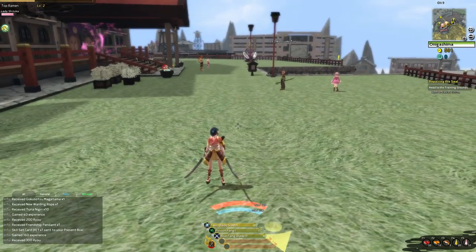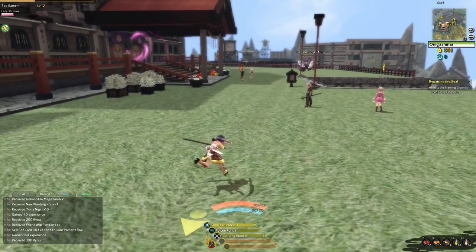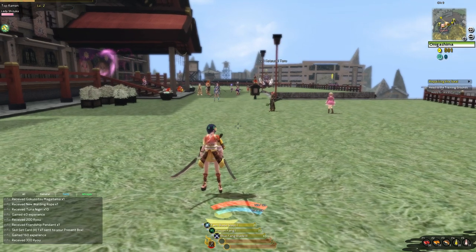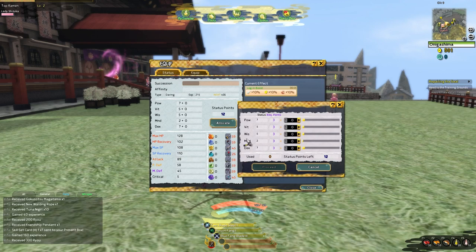When you level up you get a little fanfare flourish type of song, and then you get a stat increase. You'll see this icon pop up — you click that and you can allot stats wherever you like.